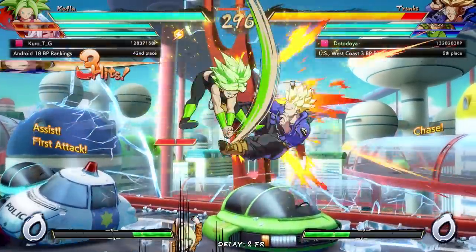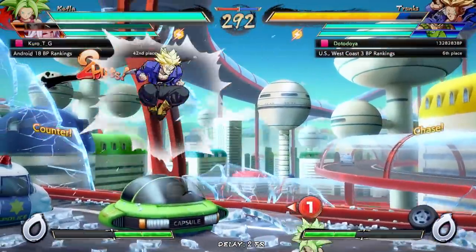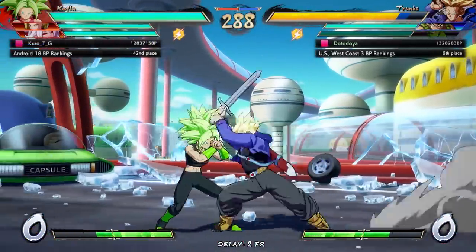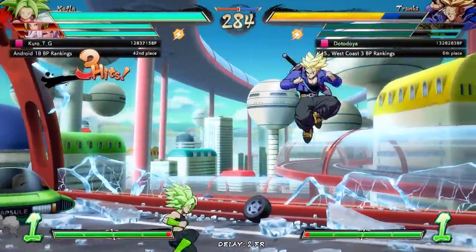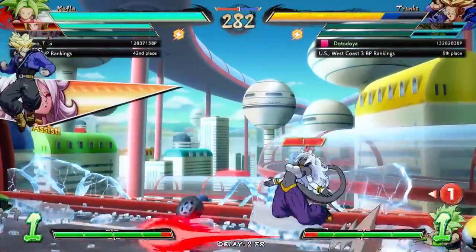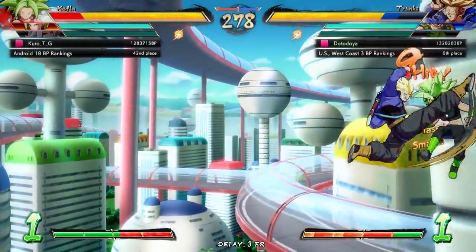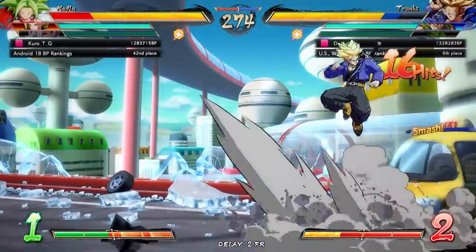I tried to dash in there and make sure we could get it, but I'm getting... y'all playing a little risky. Alright, there you go — Bardock assist. Alright, reflective, that's fine too. I wanted to go for the Dragon Rush — that would have been amazing. I also like how Piccolo just throws that now, just for dramatic effect.